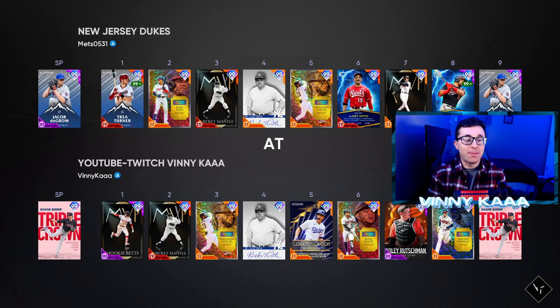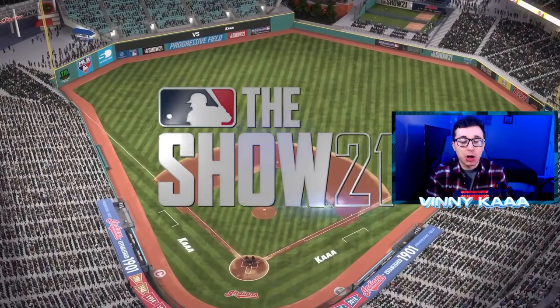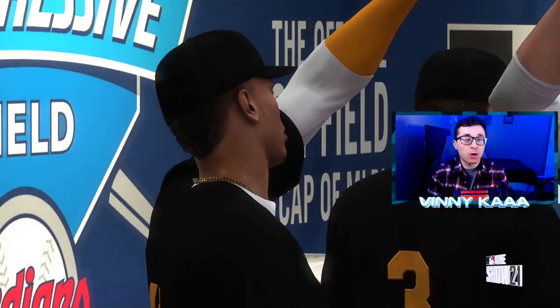Let's see what we're going up against in this video. We're facing DeGrom — I hate facing DeGrom, but we'll see what we do. Their lineup has Trey Turner, Mickey Mantle, Babe Ruth, Fernando Tatis Jr. We are at Progressive Field. Obviously Shane Bieber is a Guardian, so I want to put him on his home field. Let's see if we can get the win.